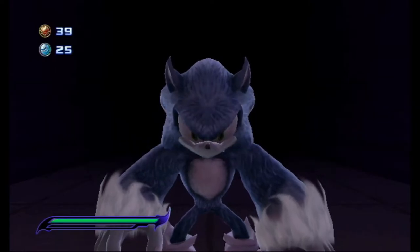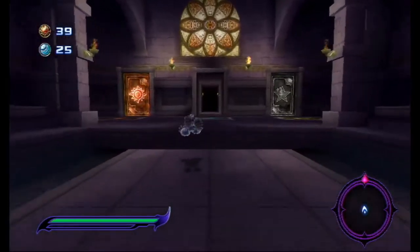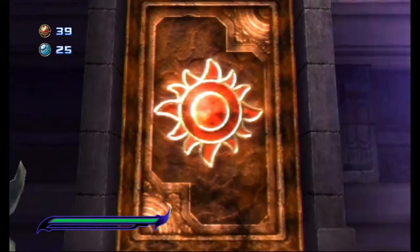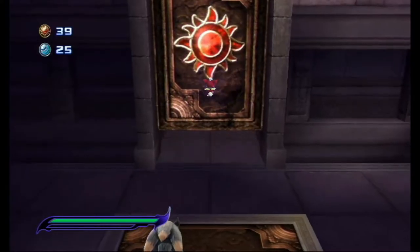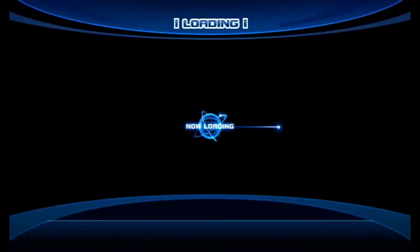Alright, hello everyone and welcome back to Sonic Unleashed both versions playthrough. We're starting immediately in the Spagonia hub because the next things to do are the day stages for Spagonia and Chun-nan. So let's not waste any time and get right into this, because these are two of some of the best stages in the game.